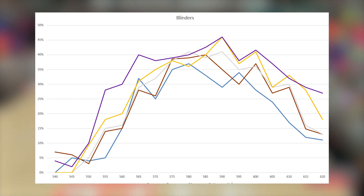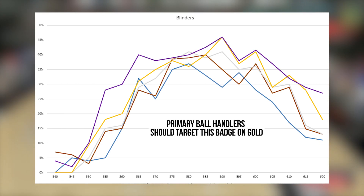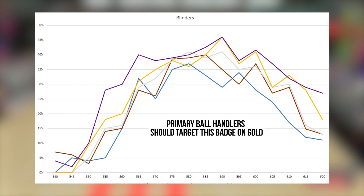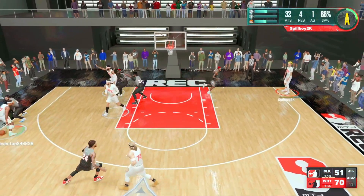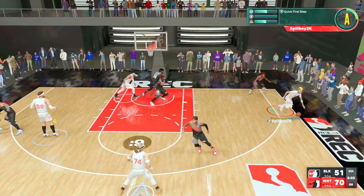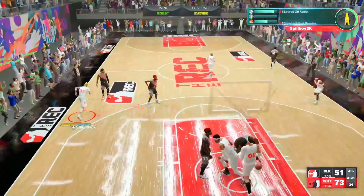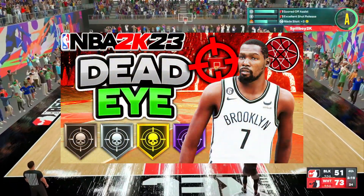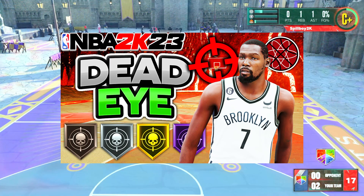If you're a primary ball handler who creates threes using dribble moves, you'll definitely want blinders on gold at least. This badge works really well with fades, and fades are still really good this year in general. If you have 24 or more shooting badges and you're stuck between choosing Deadeye or blinders, we recommend blinders — one, it's easier to activate, and two, it's far more practical if you're hunting for threes. If you're looking for our blinders versus Deadeye activation video, I'll leave a link in the description below.